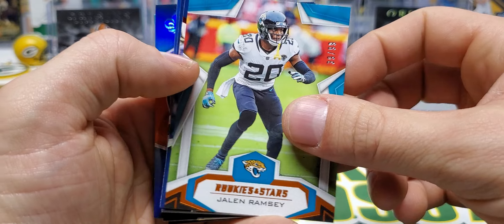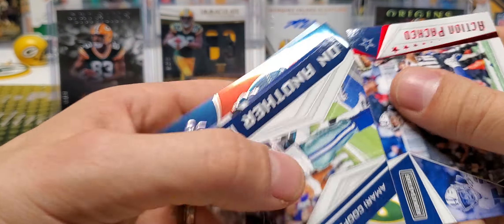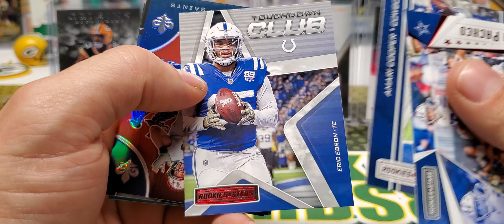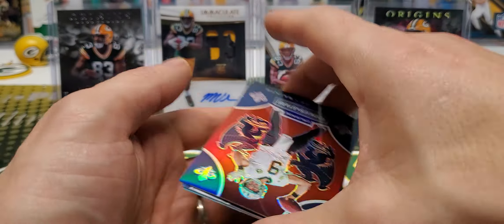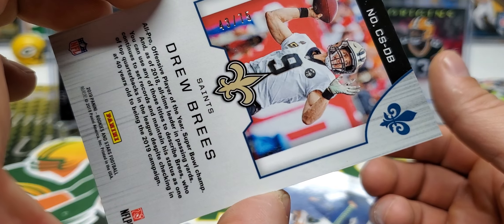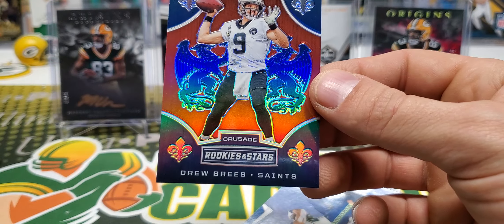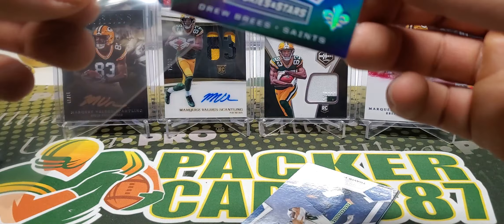Jalen Ramsey out of 99, Van Der Esch, Amari Cooper. Touchdown Club Eric Ebron. And it's a Drew Brees Crusade out of 75 — 43 of 75. Beautiful. Grace will be getting this one. Man, is that a nice-looking card? These Crusade cards are awesome. I don't know which year is my favorite of the Crusade cards, but they're usually pretty slick every single year. Travis Homer and Marquise Blair.